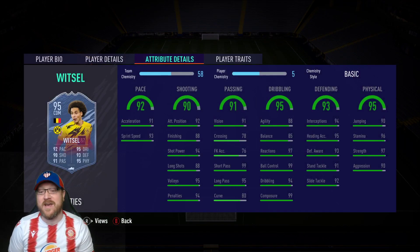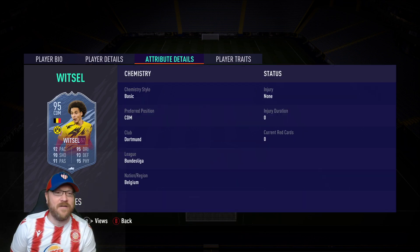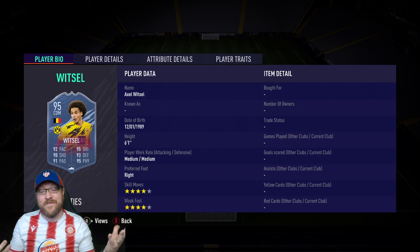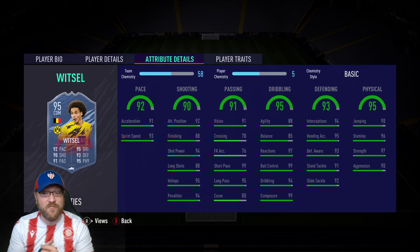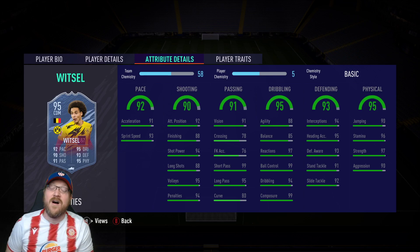The Witzel card is absolutely outstanding. The only downside is he's medium-medium work rates — I've never been a huge fan of medium-medium in midfield as they can sometimes get lost. But Witzel has enough stats to compensate: 97 strength, 90 aggression, 93 defensive awareness. Some people are putting engines on him to boost agility, balance, and passing. I would probably go anchor or possibly shadow on Witzel, but anchor is likely my pick.